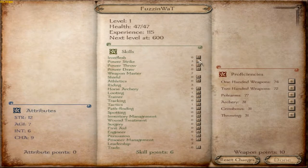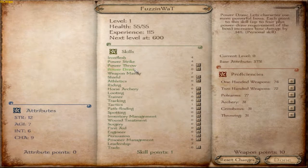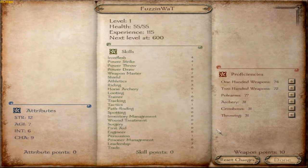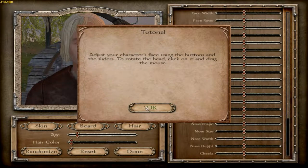I usually start with a lot of strength and invest points into fighter skills. Since I'm a Viking, I'll take one point in Power Throw — just throw some axes, right? I'll also put some points into Throwing so I don't suck at it. This here is proficiencies — it affects everything about the weapon you use, like speed and damage. It's really hard to notice the difference, but it's still there.